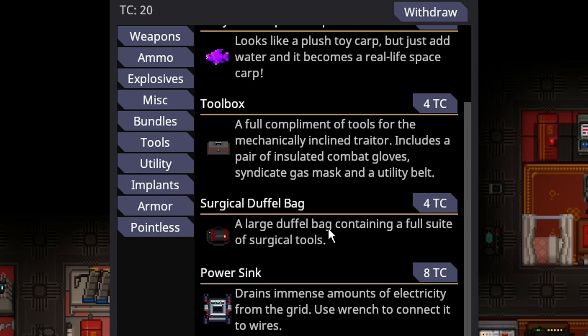The power sink is an ATC item located under the tools category in the syndicate uplink. The power sink's description is: 'Drains immense amounts of electricity from the grid. Use a wrench to connect it to wires.' It's pretty straightforward with that.